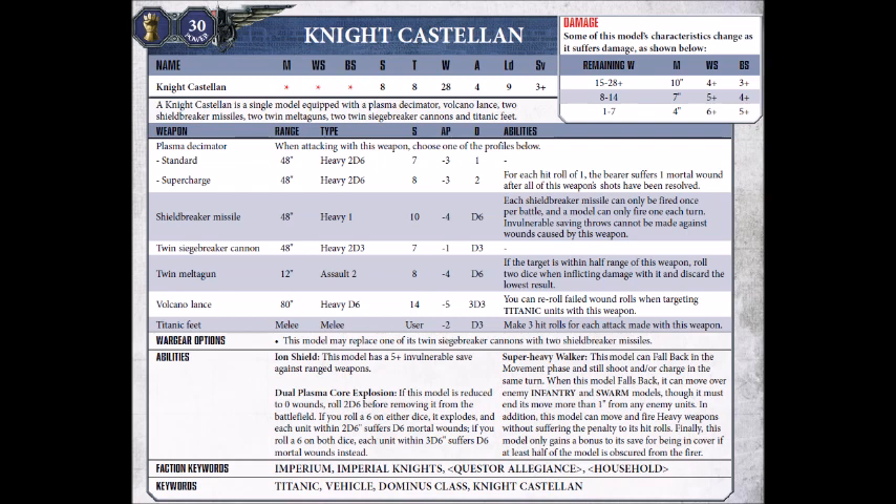The Twin Siegebreaker Cannons are not to be underestimated. They're 48-inch range, Heavy 2D3 each, Strength 7, AP-1, and Damage D3. Good for firing at light vehicles, or chipping away at some medium infantry wherever they might be on the battlefield. Not as likely to do ludicrous things, but you can sometimes roll hot with them — I've killed a Rhino tank in a turn with just these guns alone when I've got lucky.